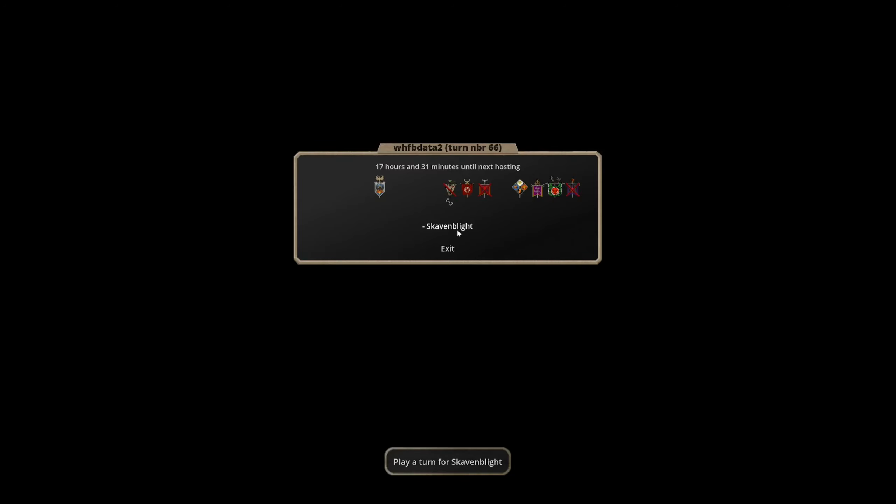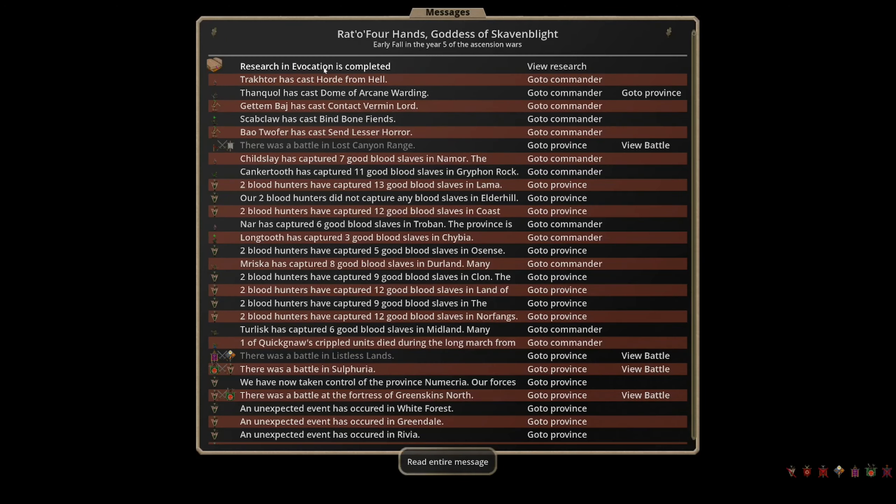It's turn 66. We've got research in Invocation completed — that's up to level eight. Level nine is where we get the really exciting stuff. We do have Pillar of Fire because of that, so we can hurl out some very nasty invocation if they don't have fire resistance. We cast a Horde from Hell, put up another dome on one of our thrones, and we've got another Verminlord because we need a lot of teleporting super combatants and spellcasters. We're just accepting the fact that we're giving lots of stuff to the Lizards — they're getting lots of death gems from us doing this. We cast some Bone Fiends to help siege something.